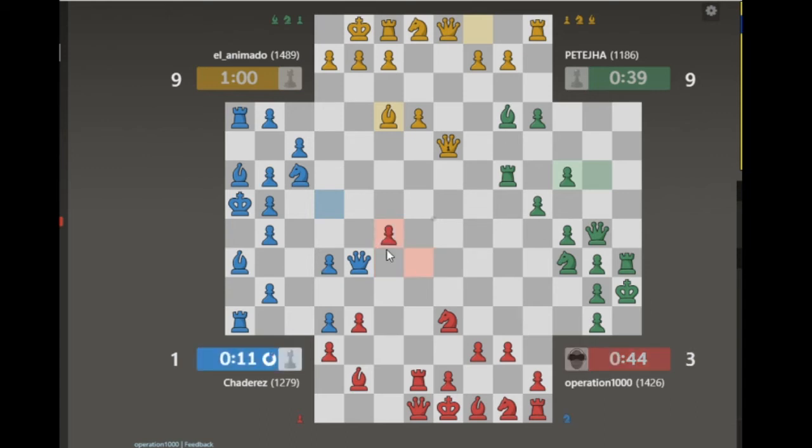Blue cannot take that because Green is defending it indirectly. So first I'm gonna block the rook behind — in case Yellow decides to try and trade, I have something defending the pawn.